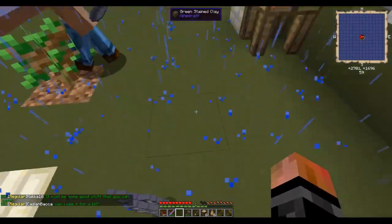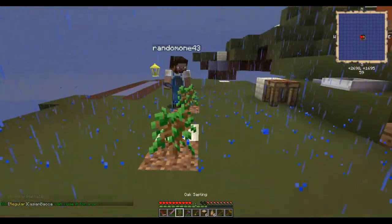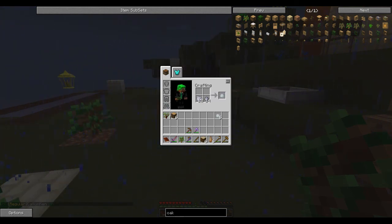You need bone meal. Combine five pieces of clay and five bone meal to get porcelain clay. I've got four and we need ten in total, so we need six more. Here, I got it — we're good.